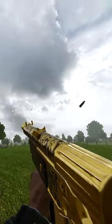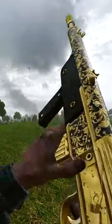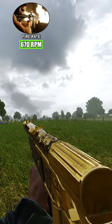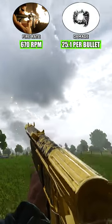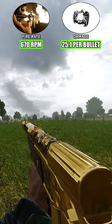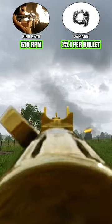The weapon performs incredibly similarly to any normal assault rifle from other first-person shooters, firing at 670 rounds per minute while dealing 25.1 damage per bullet. The weapon remains a 4-shot kill up to 10 metres, dropping off to a maximum of a 7-shot kill past 75 metres.